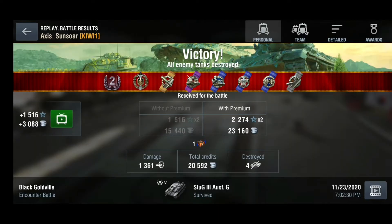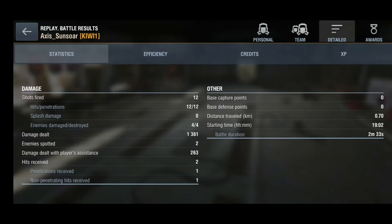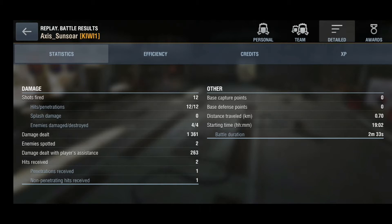That's class 2, 1361 damage and 4 kills. I hope that gives you a little bit of insight on how the Stug is played. We do have another match coming up — right there: 12 shots fired, 12 hits, 12 pens. Very accurate, very high pen tank. Just don't rely on its armor. Don't get shot, and you will do really, really well on this thing.